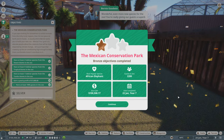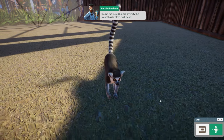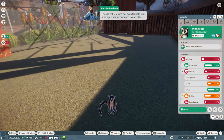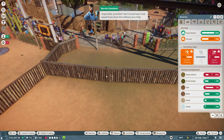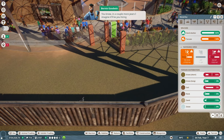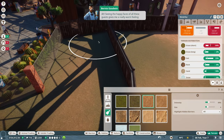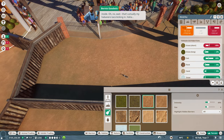In-game character dialogue: 'Wonderful - even more new species for the zoo! You're really giving our guests a superb look at the incredible biodiversity this planet has to offer. It seems like just a few months ago this entire project was merely an idea - an idea I wasn't entirely sure was even feasible. But once again you've made the impossible possible.' The other character jokes: 'Seeing the happy faces of all these guests gives me a really warm feeling inside - oh wait, that's actually my habanero taco kicking in!'